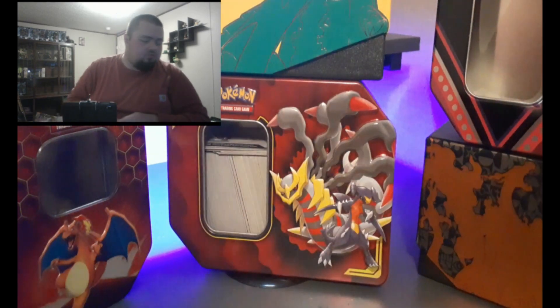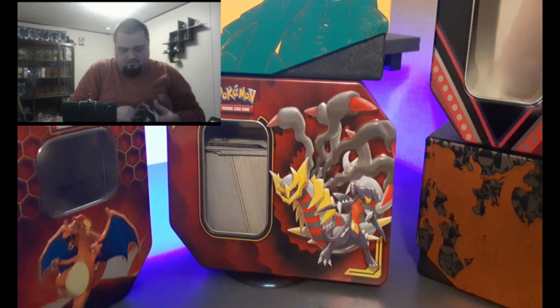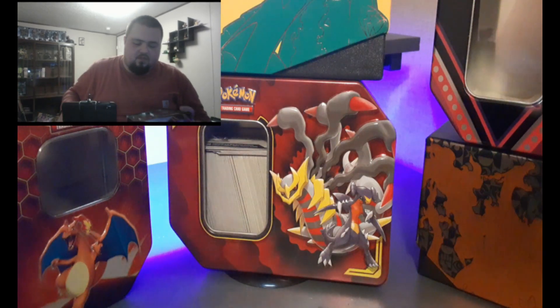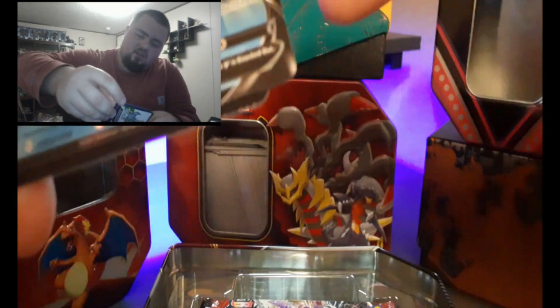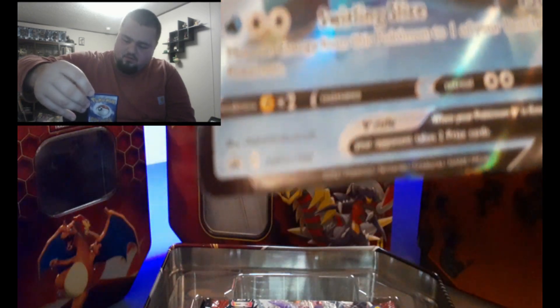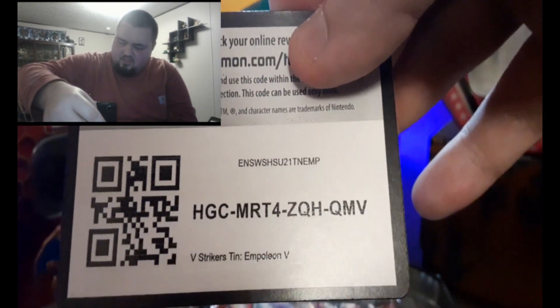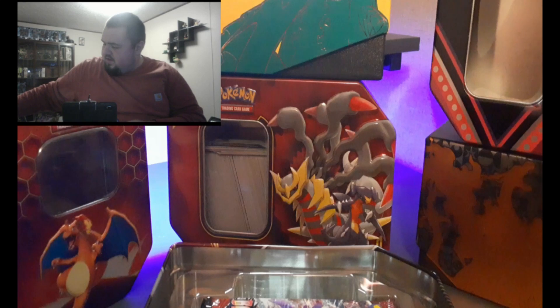Now let's get on to the main treat of this Halloween night, which is the Napoleon fee box. I thought let's go ahead and do a quick video for y'all since I wanted to get back to the community and everything. So let's go ahead and open this up. We got the Napoleon fee black star promo - yeah, there's a little black star promo right there. And here's the code card in case anyone wants it. Go ahead and sleeve that up.